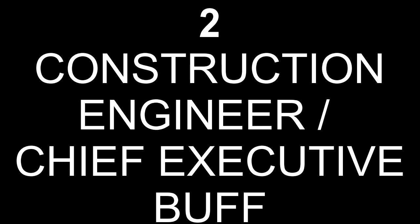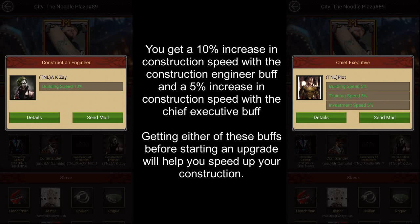Number 2 is the Construction Engineer or the Chief Executive Buff. You get a 10% increase in construction speed from the Construction Engineer buff and a 5% increase in construction speed with the Chief Executive Buff. So if you can get either of these buffs before starting an upgrade, it will help you speed up your construction.